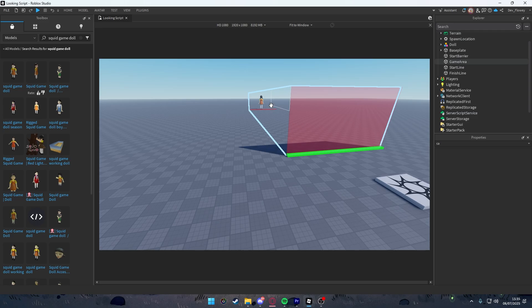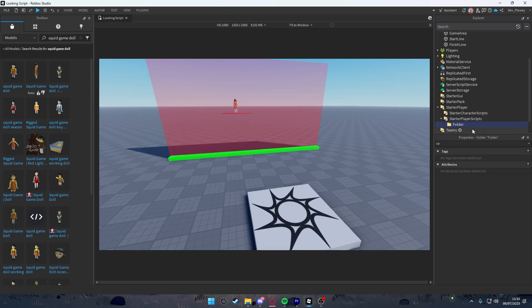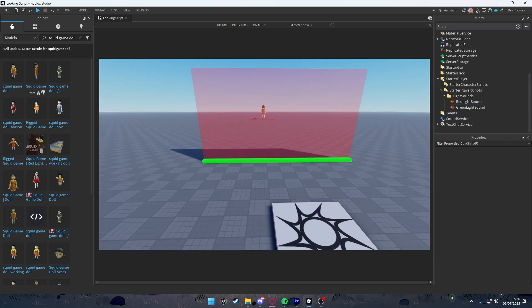Inside StarterPlayer > PlayerScripts, add a folder and name it 'light sounds'. Add two sounds inside: one named 'red light sound' and one named 'green light sound'. I'll have the sound IDs in the description — for the red light sound I'll be using this one, and for the green light sound I'll be using this one.